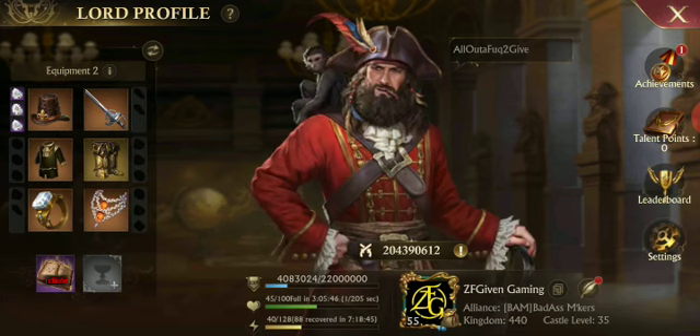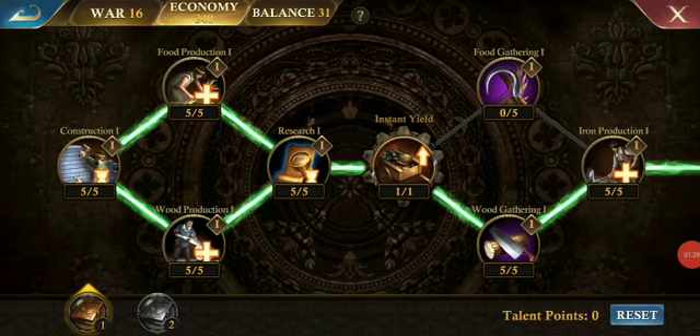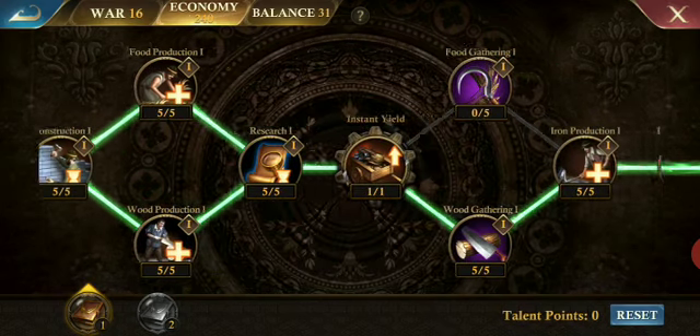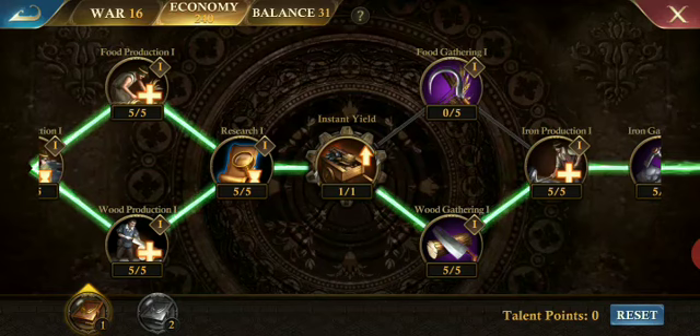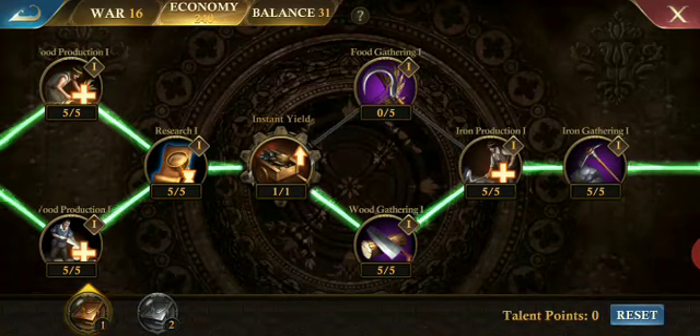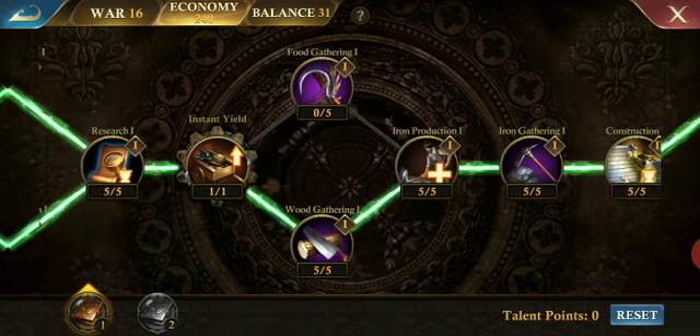Let's go to our talent points — move down to the economy tab. Look at these production options. If you're a higher level, you shouldn't need a whole lot of food production. When you get your estate set up properly, you only need two farms and two lumber mills. Then max out hospitals and camps, and build whatever iron mines and silver mines that you can.